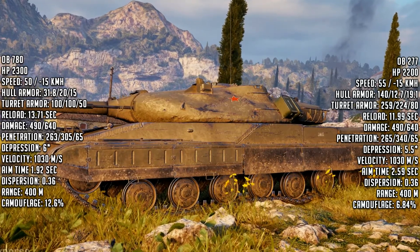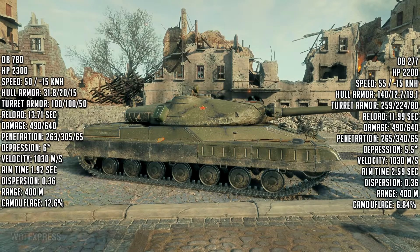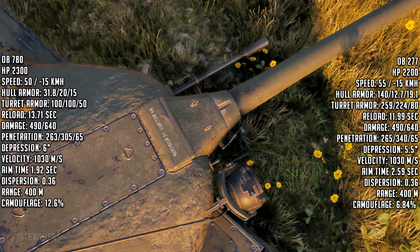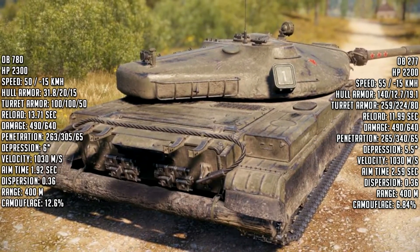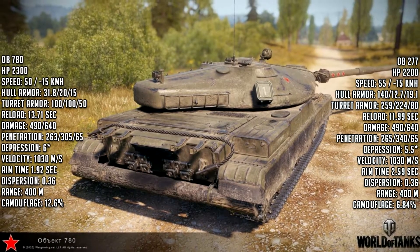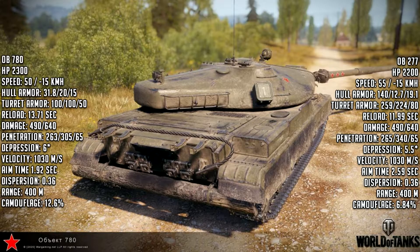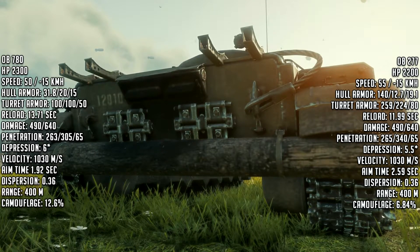We're talking about 263mm penetration on standard AP shells — almost the same as the 277, which has 265mm. The premium shell is APCR but only 305mm penetration. Most tier 10 heavy tanks have about 340mm penetration on premium shells. I think only the IS-7 has worse penetration — its premium shells are APCR at only 303mm. So the Object 780 only beats the IS-7 in penetration terms. Compared to the 277's 340mm premium shell penetration, you can't beat the 277 there.